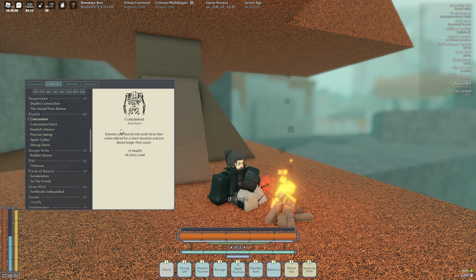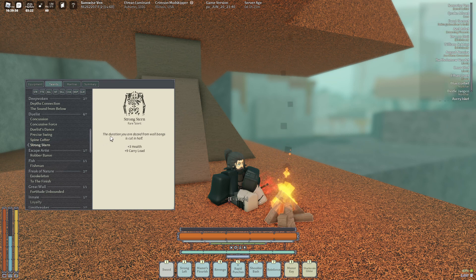Concussion — this is a really good talent. Being able to make people not able to see is pretty useful. Spine Cutter — it's always an essential on every build. This is a really good one because if you combine it with a Dark Steel Plate, which I used to have on this build, you'd be stunned for like no time at all.